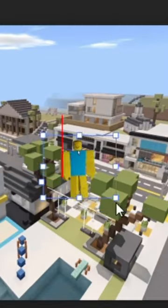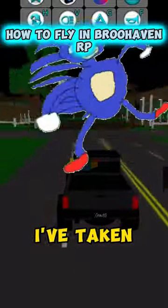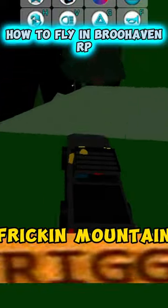How to fly in Brookhaven RP. First, find the car of your dreams. Follow the route that I've taken to get behind one of the mountains. Once you're there, drive up the Brookhaven mountain.